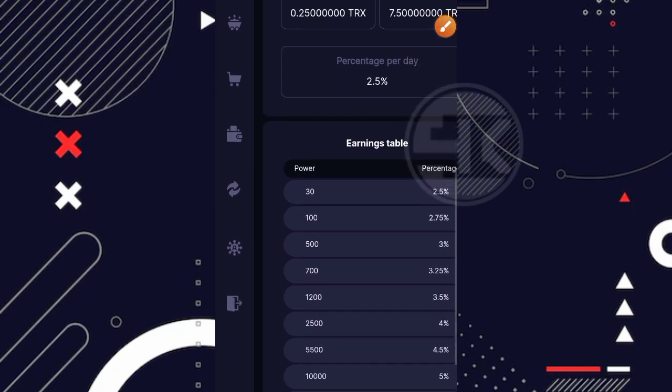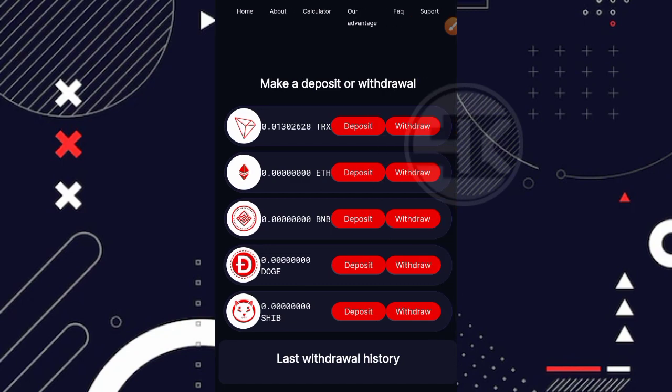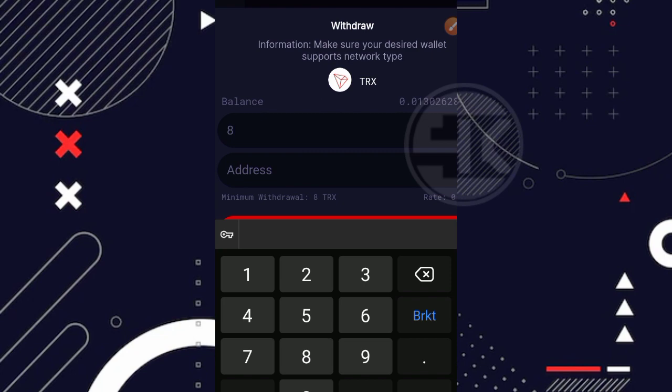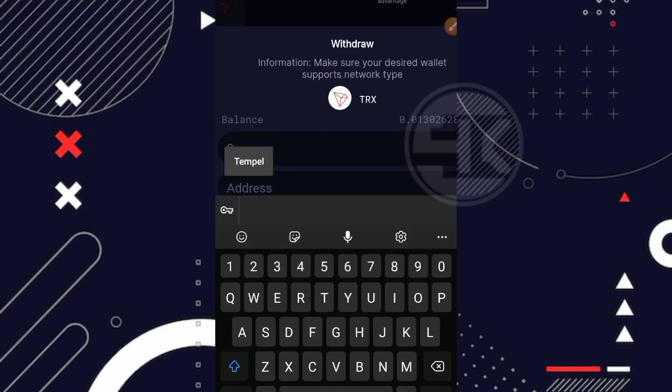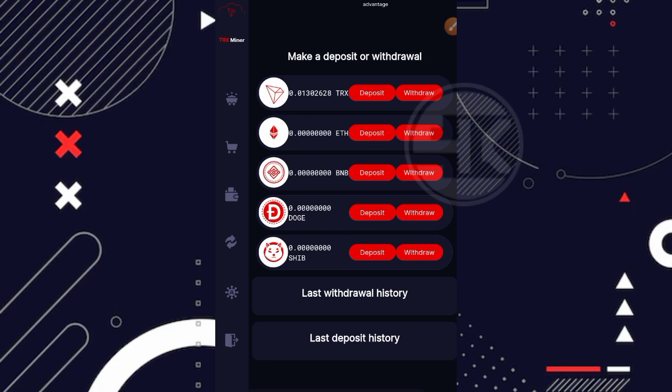Oke kita masuk ke bagian menu dompet. Untuk menu dompet sendiri digunakan untuk melakukan penarikan maupun deposit — untuk deposit kita skip karena kita tidak deposit. Untuk cara withdraw-nya tinggal klik di bagian withdraw, sesuaikan dengan coin yang kalian mining. Misalnya saya miningnya TRX, jadi klik di bagian withdraw TRX. Minimal penarikannya 8 TRX sesuai dengan yang sudah kita baca di FAQ tadi. Masukkan 8 TRX, masukkan alamat TRX-nya — walletnya bebas, bisa menggunakan Indodax, Trust Wallet, dan sebagainya. Kalau sudah, tinggal klik withdraw. Di next video saya akan coba update lagi untuk website ini, apakah nantinya bisa bermain gratisan atau tidak ketika melakukan penarikan.